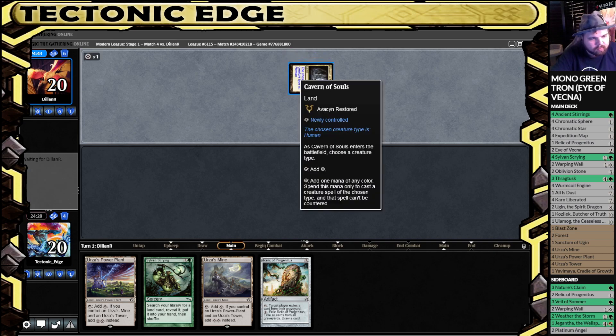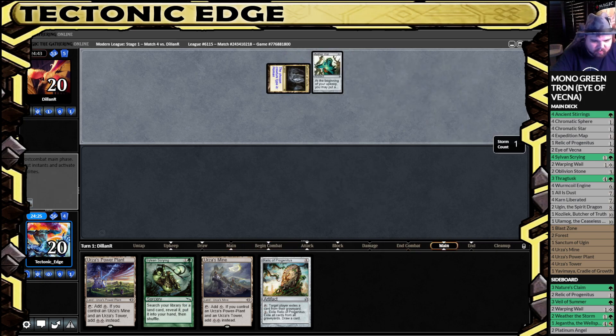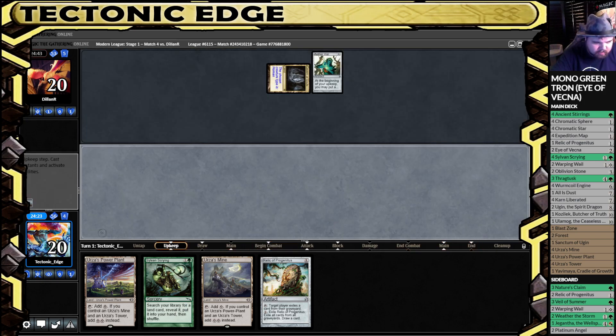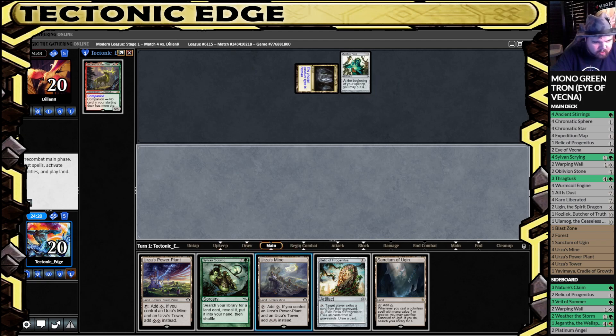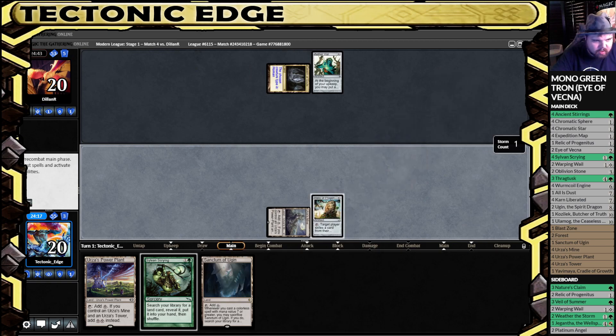Alright, Cavendish Souls gets the Humans deck. We're starting off with an Aether Vial — that's a pretty good start for them. Sanctum's not really going to do us anything, so we'll just run out the Relic.